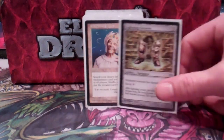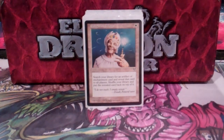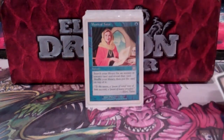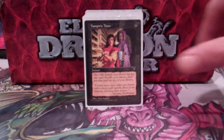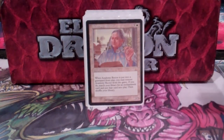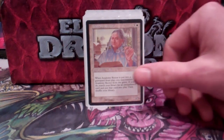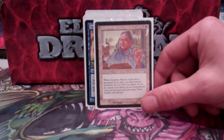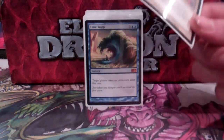Greaves — keep Mariki safe. Next is my Tutor Package. I'm running Enlightened, Mystical, Vampiric, and Demonic — any ways that I can go get any cards that I want in the deck. Academy Rector is in here for Omniscience. I can steal her with my own Mariki, untap Mariki, and go get Omniscience.